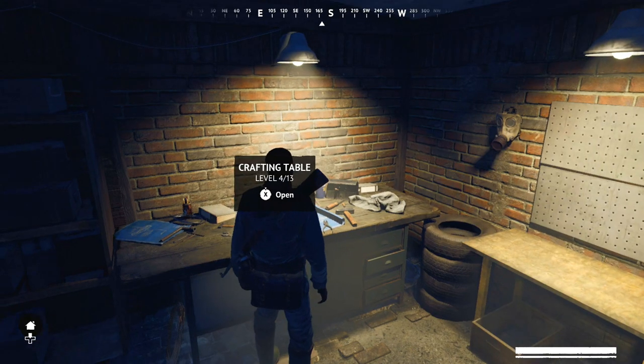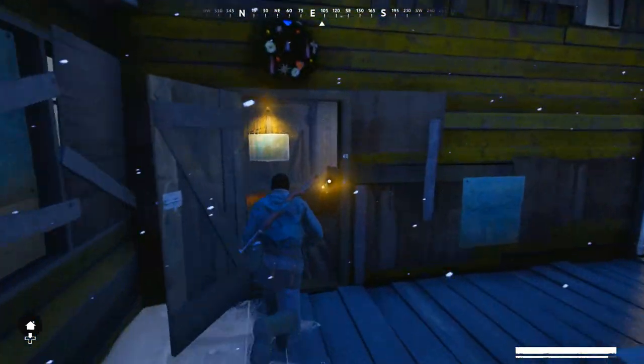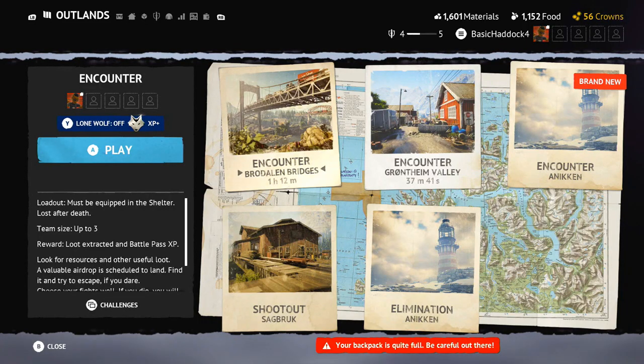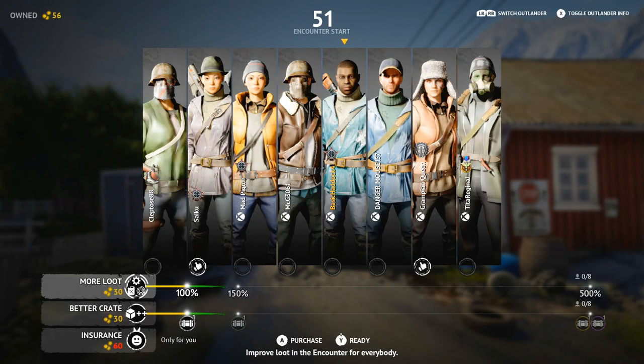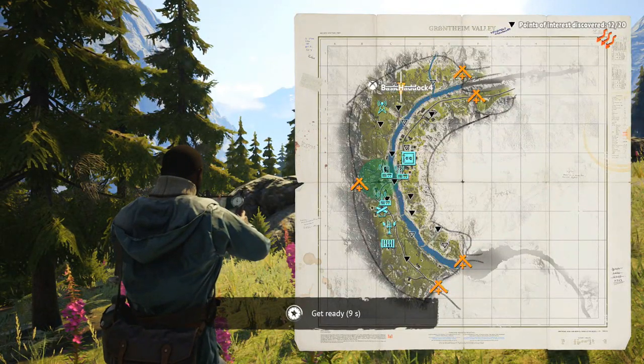All right, let's get out of here. We'll at least steal some loot when I get in the lobby — that's the main goal. Let's find an encounter in Grotham Valley. There's only about seven of us in here, that's good. It's been really real that I've been playing this game for this long and y'all still stayed with me this whole time.